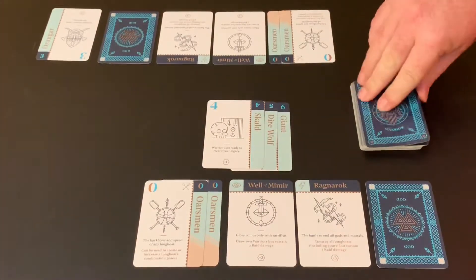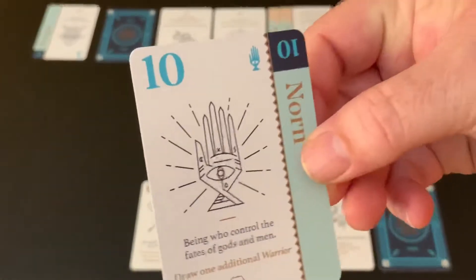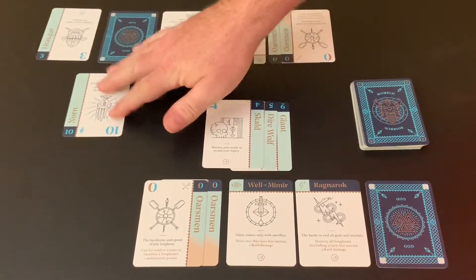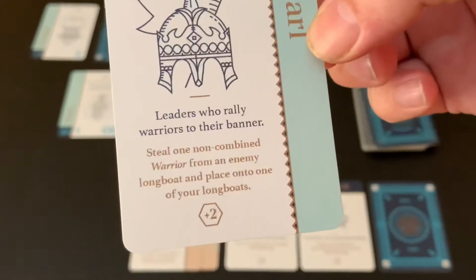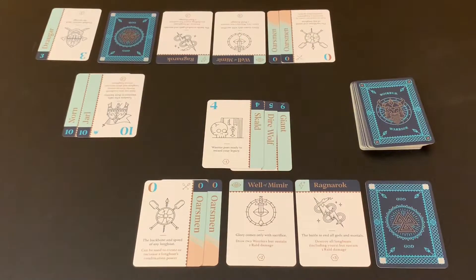For my opponent's turn, I draw a card and build a longboat. I'll start by playing a Norn — a value ten card with a gold special ability that lets me draw an additional warrior card. Next I'll play a Jarl; the Jarl's ability lets me steal a non-combined warrior from an enemy longboat and place it onto one of my own. All tens have special abilities: Norns let you draw an extra warrior, Jarls let you steal a warrior from the enemy, and Valkyries let you kill a warrior and send it to the discard pile.